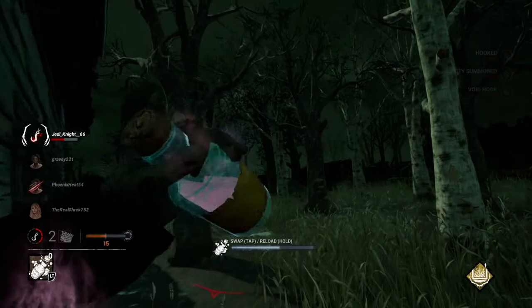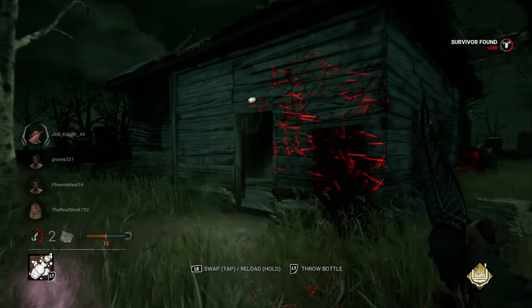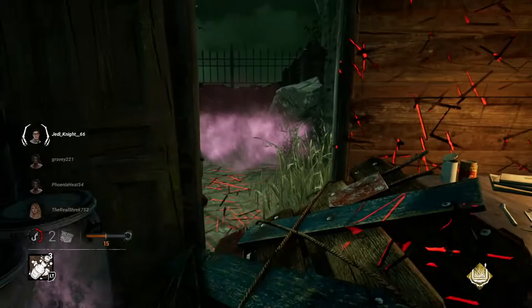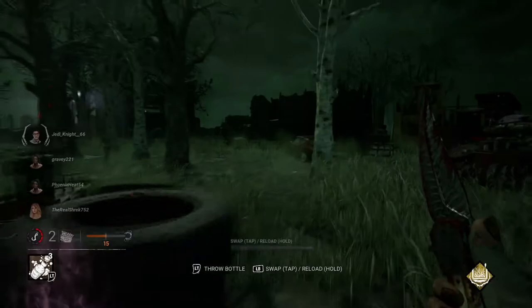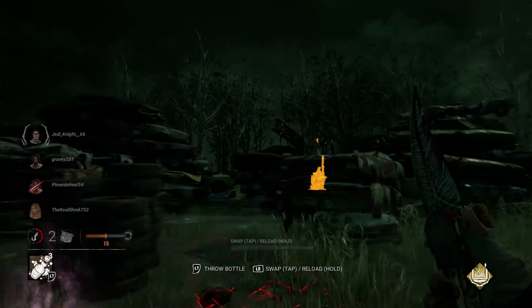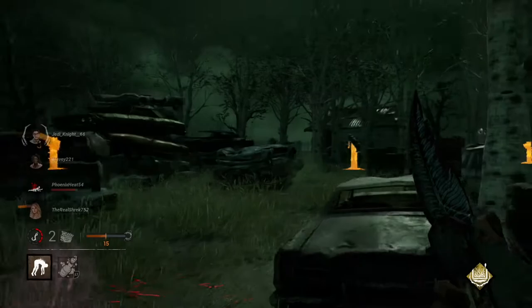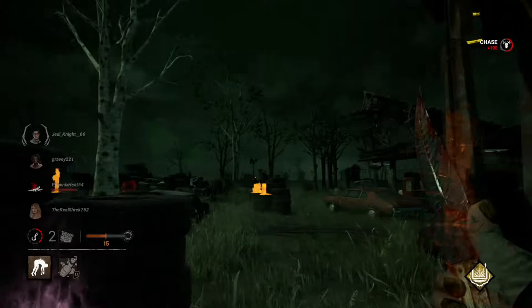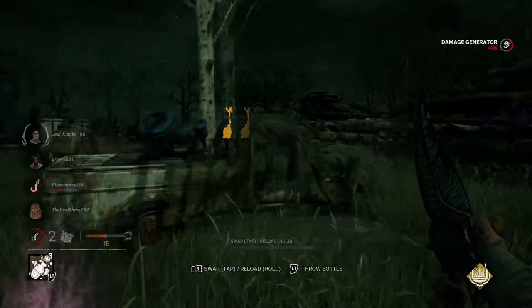I know there's somebody in proximity because they just finished the gen over here. I see them moving back towards the generators. Here's our flashlight Claudette — she decided to try the run-up and loop around me in a circle. That one doesn't have a flashlight, so it'll be trickier for them to do anything about the save. I'll get over to regress that generator as soon as I get her on the hook. Give that a quick kick.